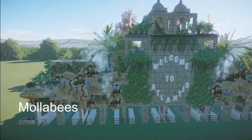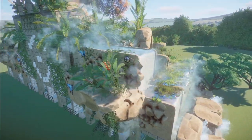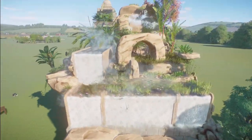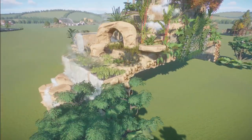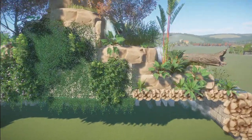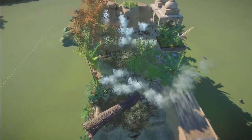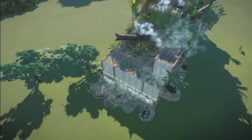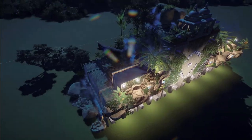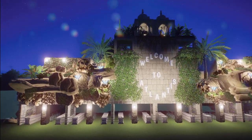Malabees has made Atlantis Park entrance. You can bring this into your zoo for right around $27,500. What an absolutely beautiful, beautiful entrance this is. Thank you so much for sharing this with us.